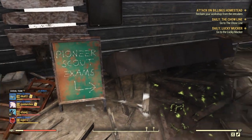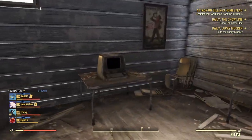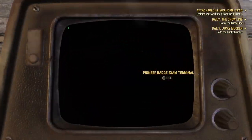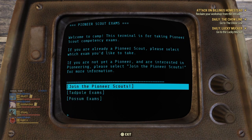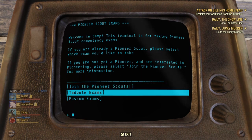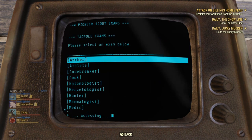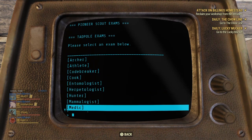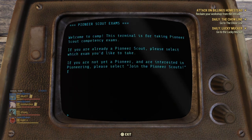You'll see a sign saying pioneer scout exams. I'm pointing to the right-hand side and you've got two terminals here. It doesn't matter which one you use, they both work the same, so you just want to click on one and hit join the pioneer scouts. Now what this is going to do is trigger the tadpole quests. You're going to need to sit an exam for each quest or challenge set. You have to do three of the tadpole ones before you can do any possum ones — the three I would recommend would be athlete, codebreaker, and medic.